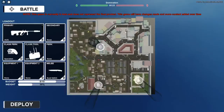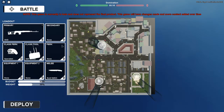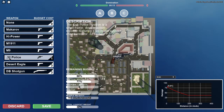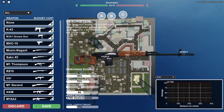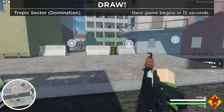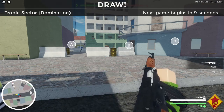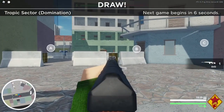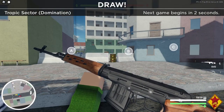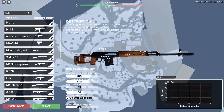There are also two attachments exclusive to the SVD and the .32 police revolver. For the SVD, there's a check wrist, which I don't know what it does at all. If you know what it does, I will be really thankful. Maybe in the future when I find out what it does, I will put it in the description or in a pinned comment.